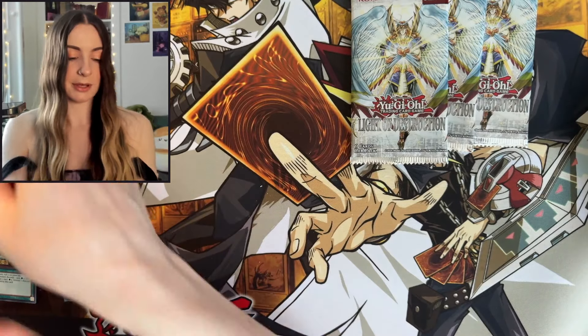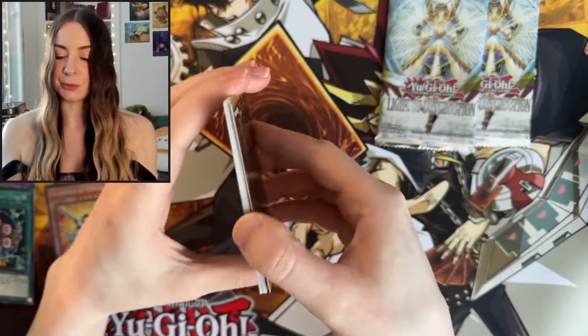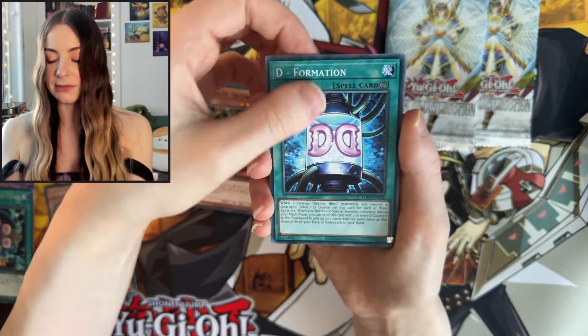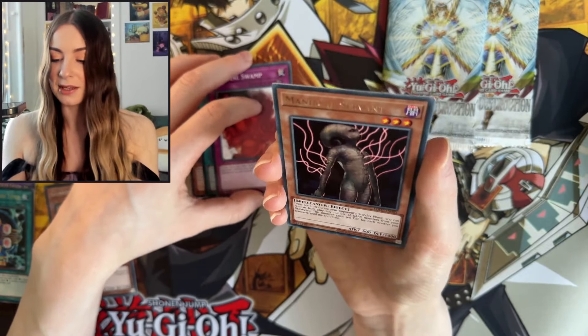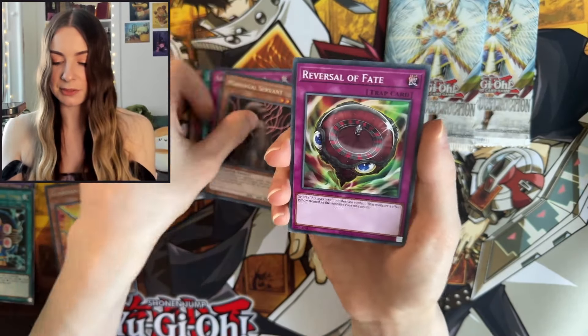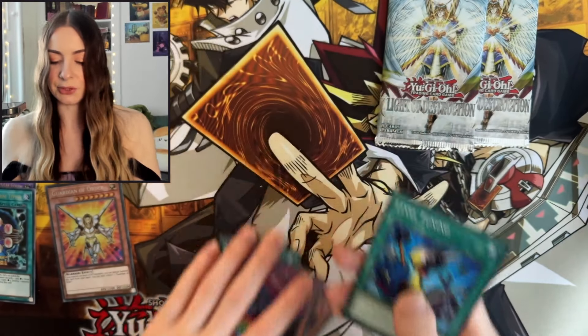Guys, wish me luck — it would just be so cool to pull a Ghost Rare. We have Demise Blight, The Chariot, Deformation, Sanguine Swamp. One of the spooky ones — Manichel Servant, definitely a spooky one for sure. The Lady in Rite, Rainbow Gravity, and Level Tuning.